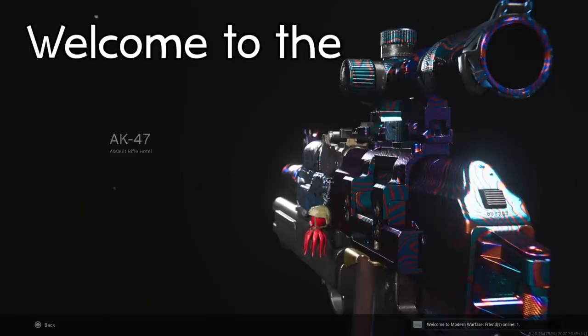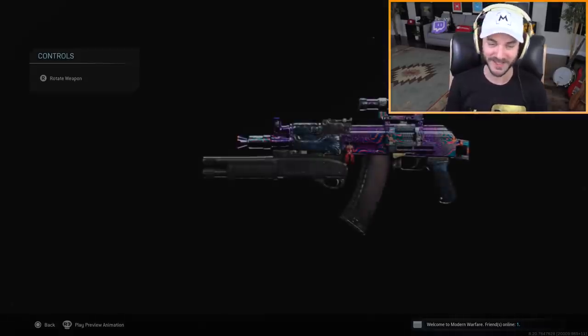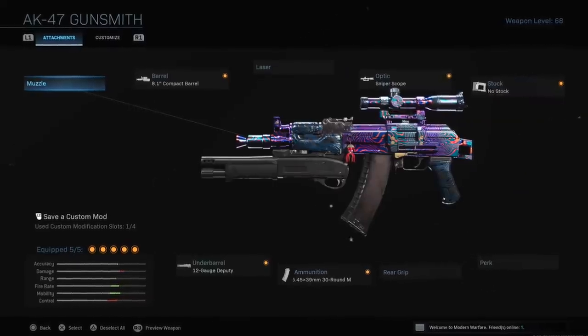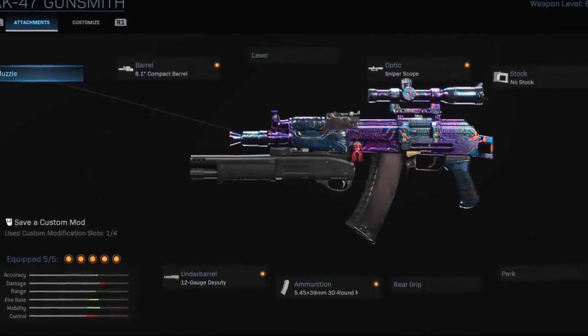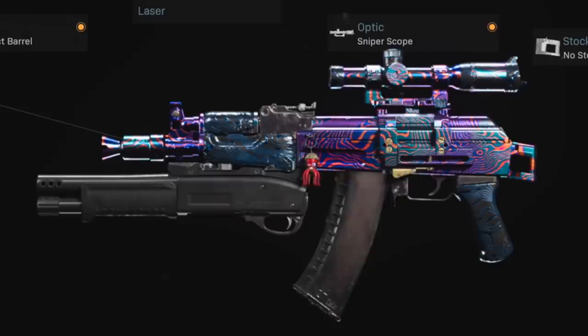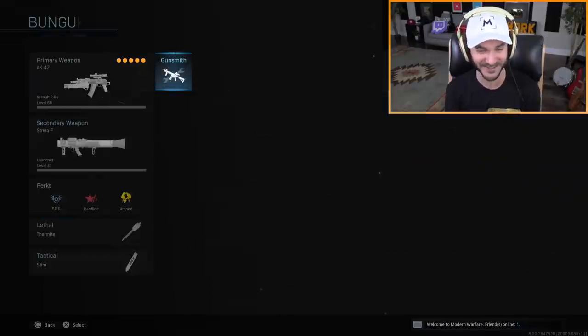What's up guys, this is Burt Music and welcome to the new ugliest gun in modern warfare. Now to be fair, this is kind of like a two-way tie. I've been testing some things out trying to make the ugliest gun possible in modern warfare. This is the first class right here — it's an AK-47 with a compact barrel, 12 gauge under barrel shotgun, 30 round mag, sniper scope, and no stock. While just viewing the gun it looks can be kind of deceiving, it looks okay, but when we go to use this thing in game it looks so stupid.